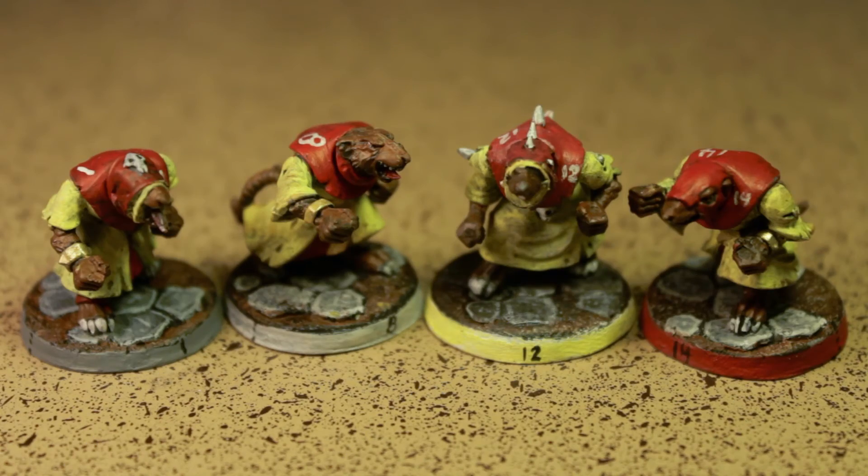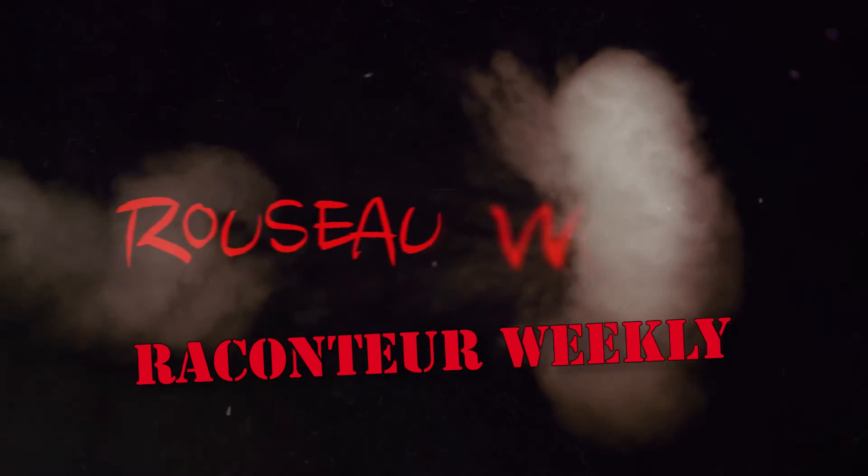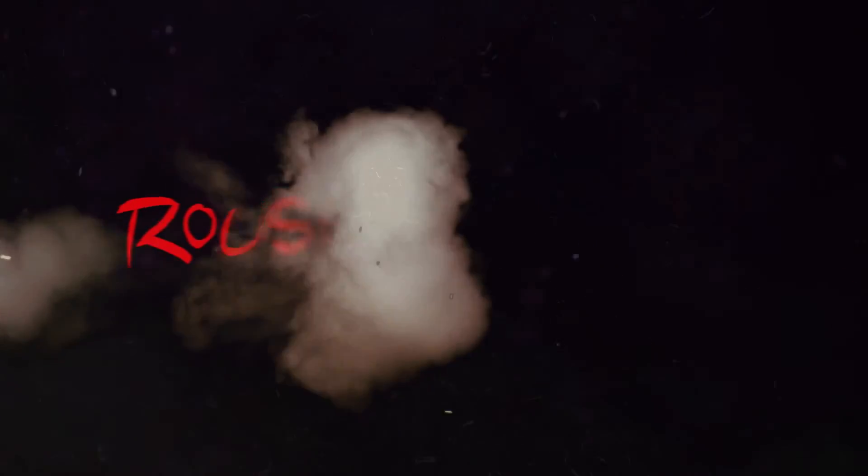And there you have it — our little guys. They're all suited up and color-coded and ready to spread the plague, like a good Ratman does. That's all the time I have for today. You've been watching RussoWorks. This is Rack and Tear Weekly, and I am Russo. Out.